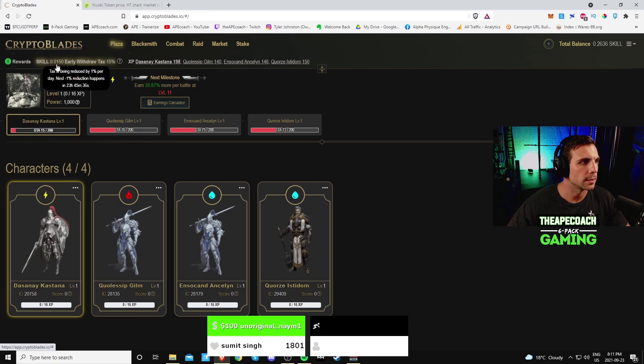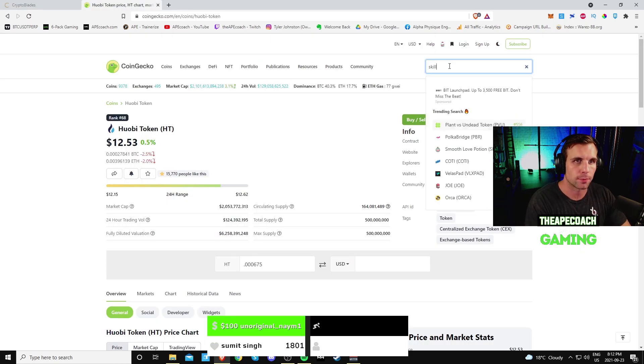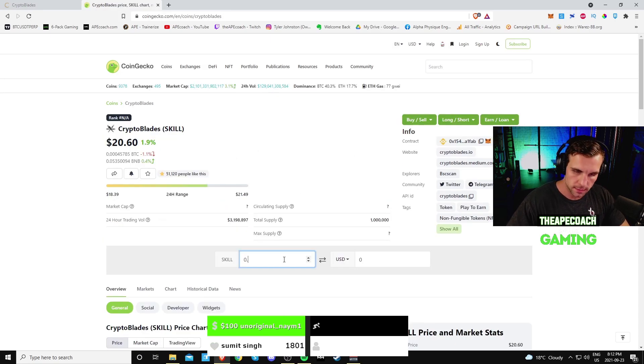Working that out for a 40 stamina fight it's about 0.0007 or 0.0008 SKILL. So you'd be able to get — 0.015 divided by 2, times 7 fights a day, times 4 characters — with a full account you'd be looking at 0.21 SKILL. At the current price of SKILL that's about $4.32 per day. Minus gas fees that's about $4.30 US per day, and you can get started with 40 bucks for a full account — so that's a nine or ten day return on investment, which is pretty solid right now.